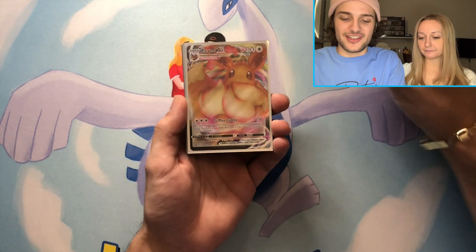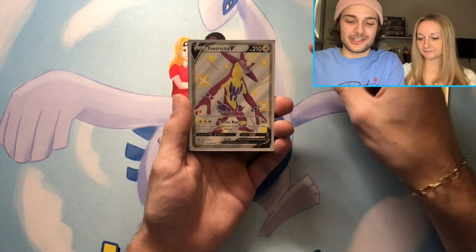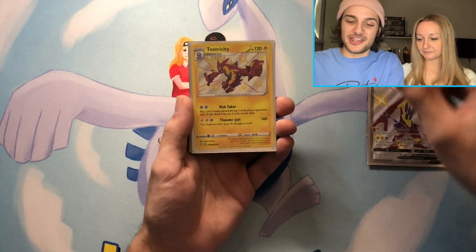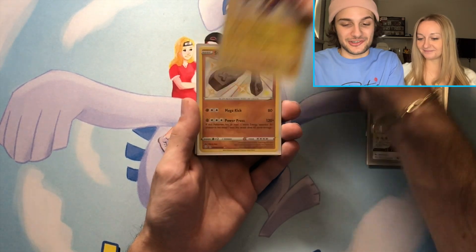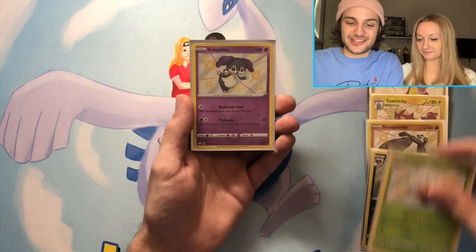We got the Morpeko and the holo Decidueye — not bad. Here's a quick recap: we started with the EV V-Max promo, the Greedent V, shiny Toxtricity V Full Art, and our baby shinies: shiny Toxtricity, shiny Stonjourner, shiny Morgrem, shiny Eldegoss, and shiny Indeedee. Thanks for tuning in — leave a like and subscribe if you like our content. Stay tuned for our next video — it's going to be a challenge you don't want to miss. Until next time, bye!